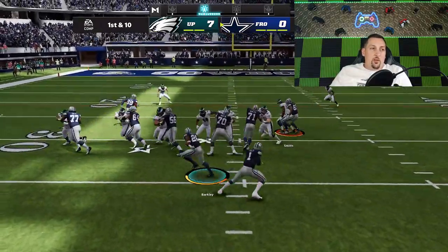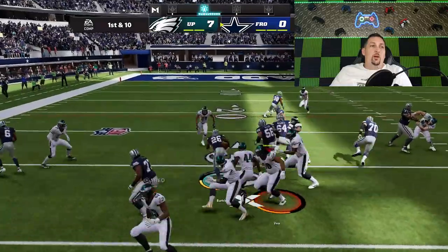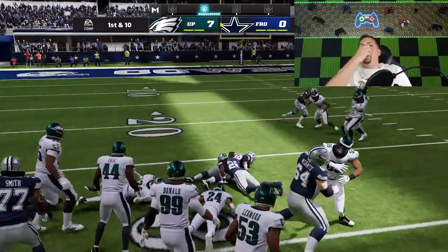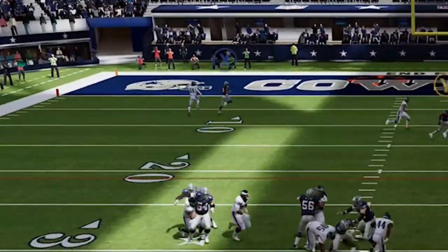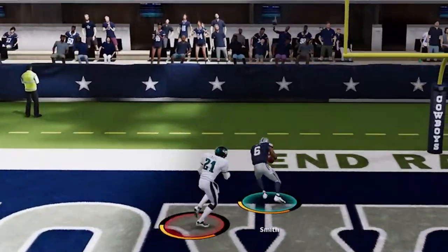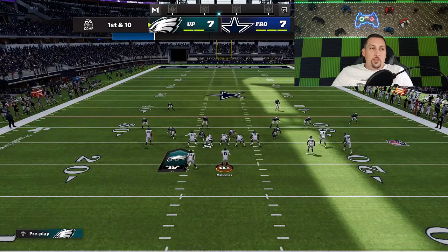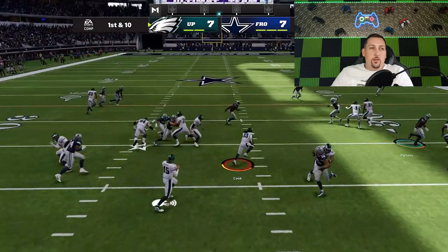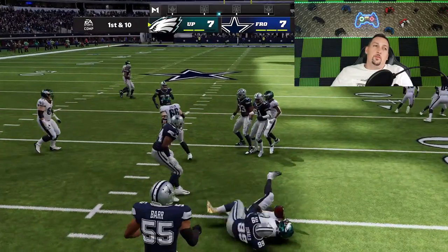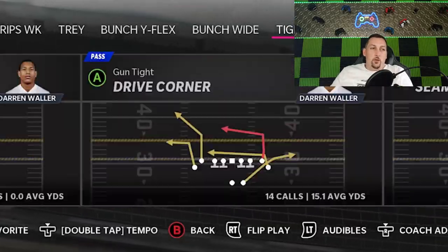That cornerback got roasted — that guy went right down the field on me. That play action was probably going to cost it; that play action is dirty when it comes to those safeties. He's switching it out — letting it go in this bubble screen every once in a while if he's playing off. If he's going to run that though, we're just going to keep going back to the drive corner. Hit the like button if you want a full breakdown of the gun tight out of this playbook, because I love the gun tight — I just need a little bit of time to throw this ball.